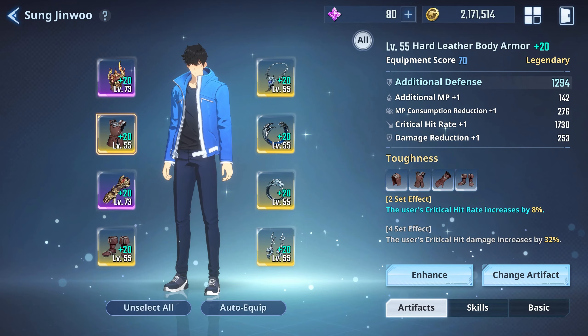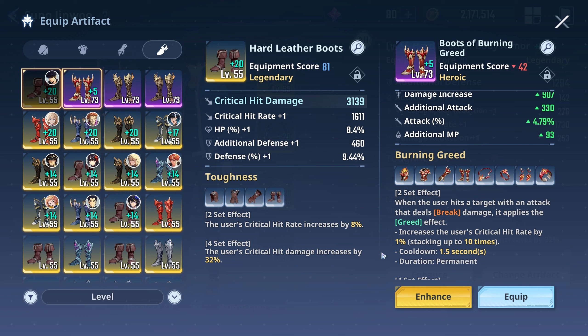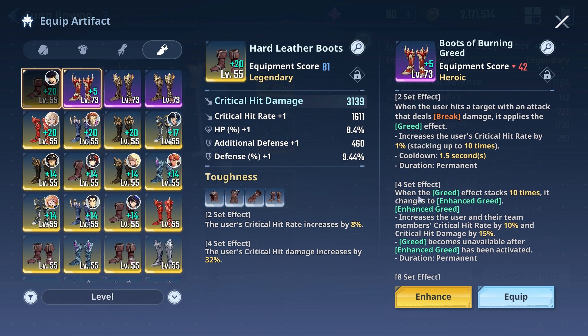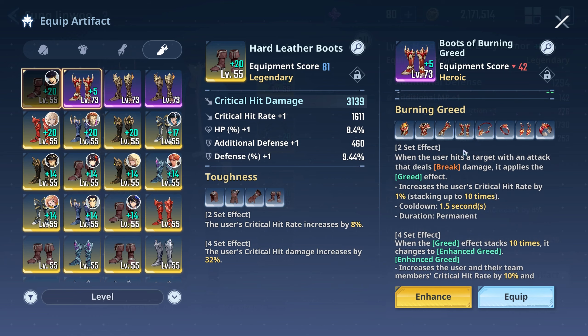Now let's look at the other set — Burning Greed. The two-set effect: when the user hits a target with an attack that deals break damage, it applies the greed effect, increasing critical hit rate by 1%, stacking up to ten times with a 1.5-second cooldown. So you're getting a permanent 10% crit rate stack, which is very good. The four-set: when greed stacks 10 times, it changes to Enhanced Greed — increases the user and their team members' critical rate by 10% and crit damage by 15%. Greed becomes unavailable after Enhanced Greed activates.